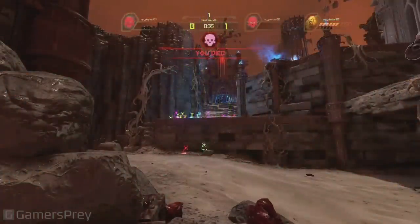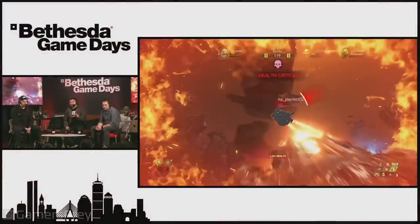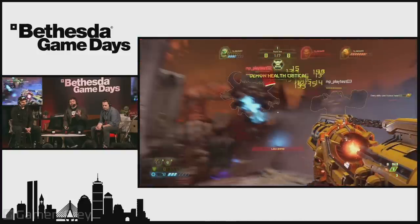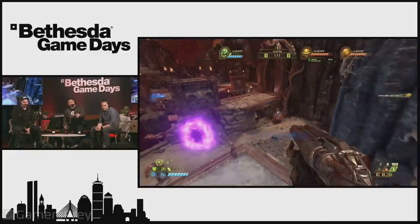They combined their attacks right there. So when the demons turn yellow, they're using their haste. Before you play it — so the demons have to work together and combine their abilities to really deal serious damage to the Slayer. When the Pain Elemental turns on his haste, he pops his shield — a shield on a cooldown. When he doesn't have his shield available, the Slayer can really mess him up, so you have to be selective when you use it.